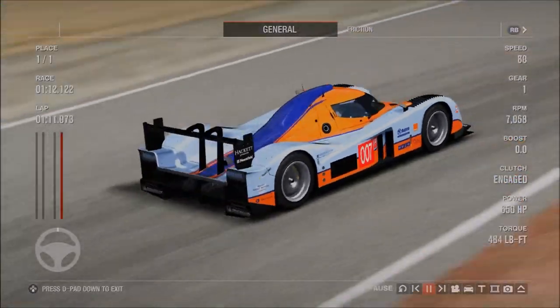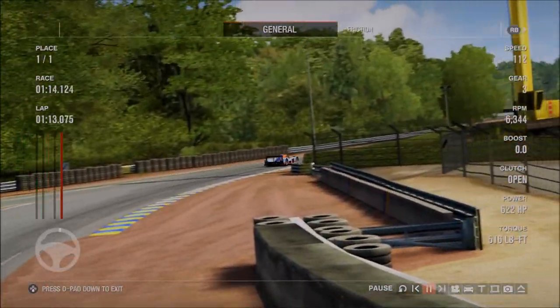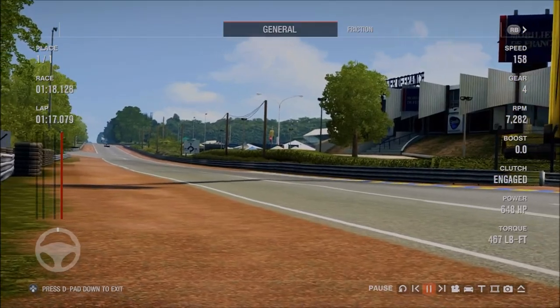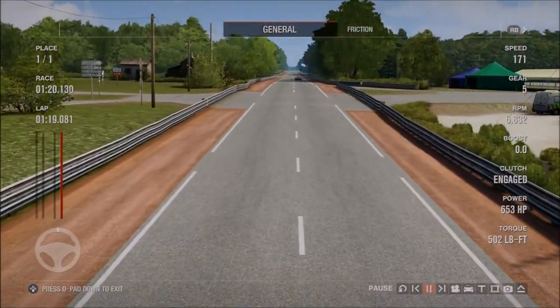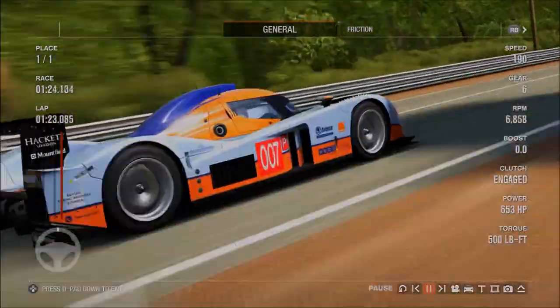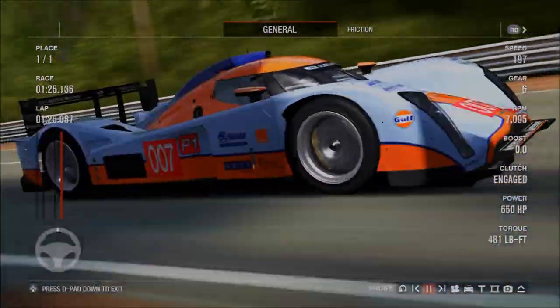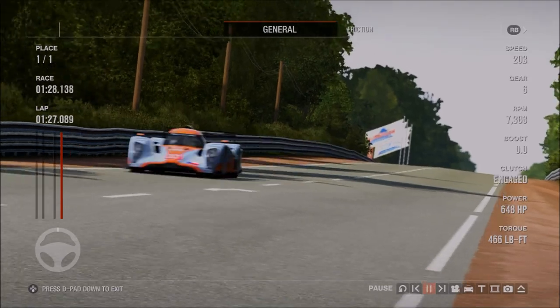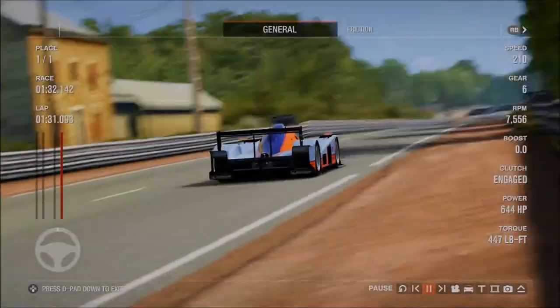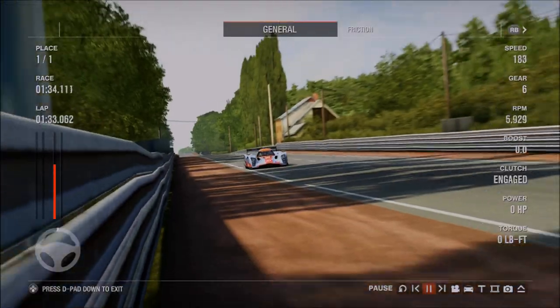And what better way to start our Forza 4 reviews than with one of, if not the most beautiful LMP prototypes — not just in the game, but also ever made in real life as well. For modern LMPs, very little comes close to how good-looking this car is. It's a shame, because people don't talk about this car all that much. The Aston Martin Lola LMP machine — it's a two and a half million credit car.